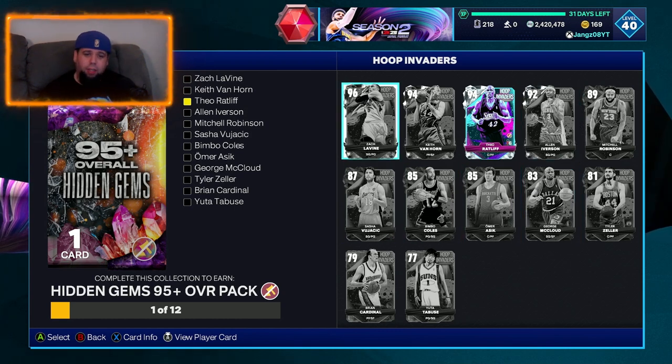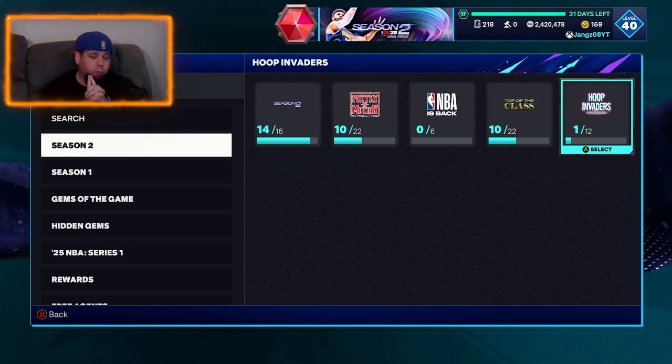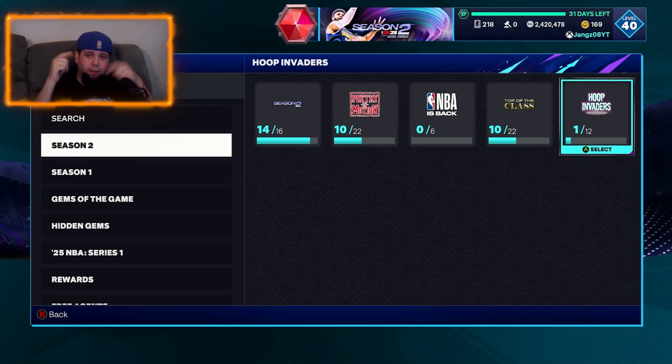We have the 95 overall hidden gem. Anyway, that's just me having a little look at the Hoop Invader set. Let me know if you guys finish it. If you get any really good pulls from any of these packs, let me know down below.